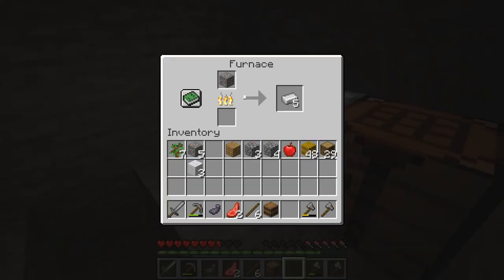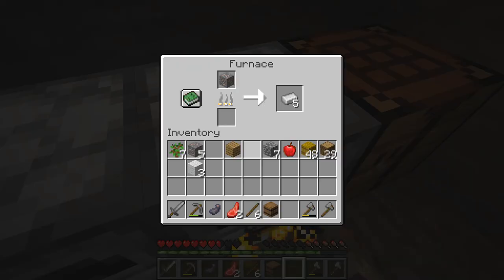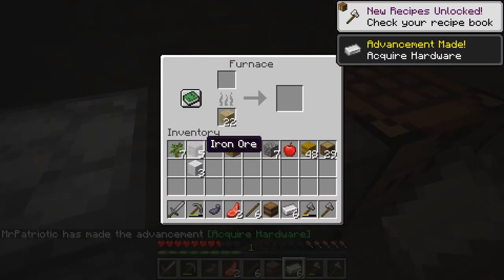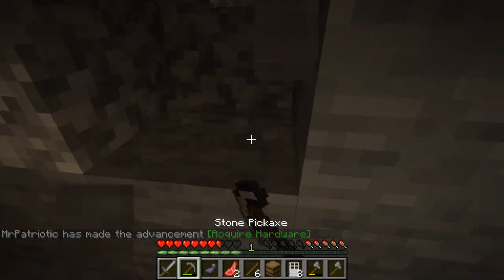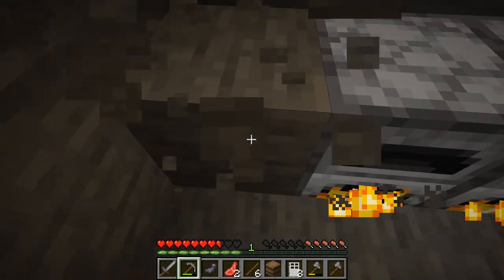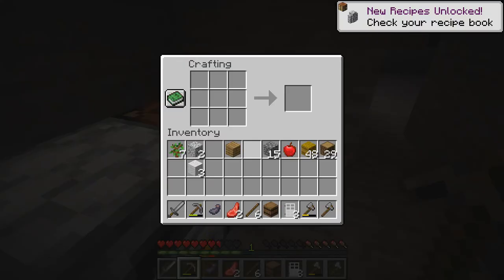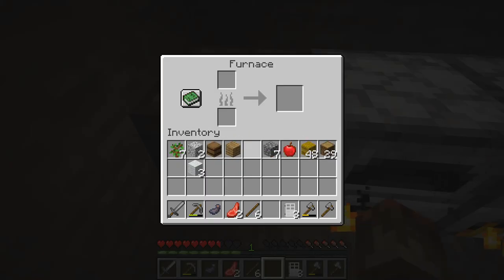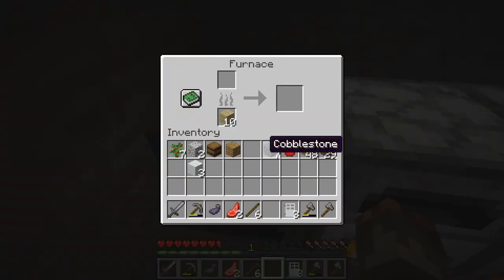We want to get some more iron for a door — that's going to be a pretty big thing that we need. We need to explain: zombies can hit down wooden doors. So the reason why you want to get iron doors is so zombies can't break in. We've got the iron door — it needs to be redstone operated, so we need a pressure plate and a button.